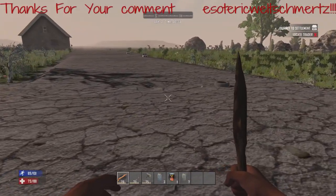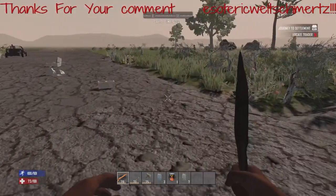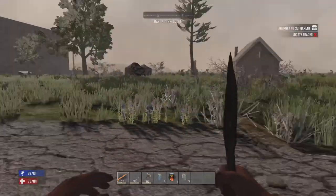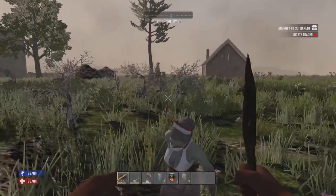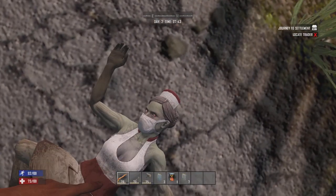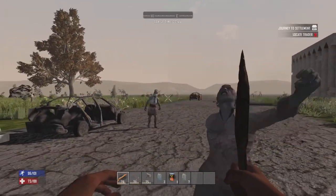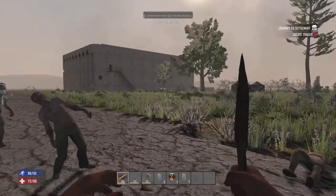I wanted to thank esoteric Welchmertz for commenting on my first video of the series and answering my question about what they really like using in 7 Days to Die. They really enjoy using the sniper rifle, and also the sledgehammer because it's really good for melee in general and great for breaking down doors when you have the right perks. Really no bad choices in the game as long as you spec into them and learn the dos and don'ts.